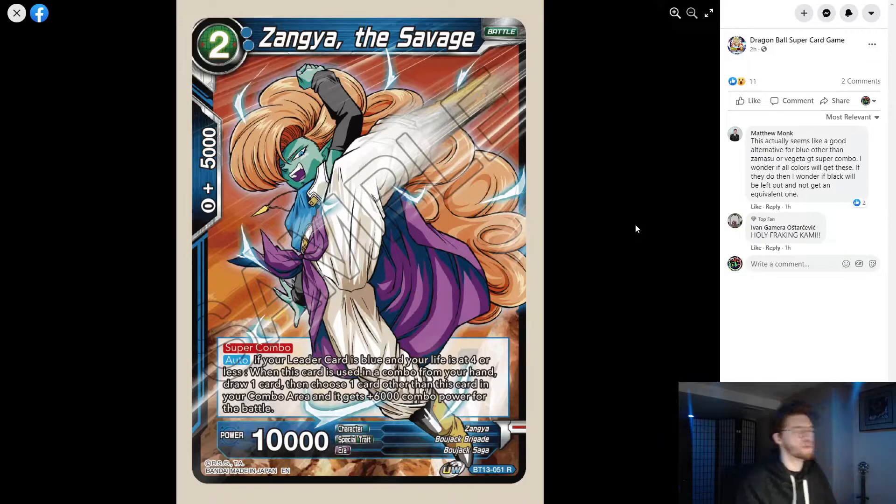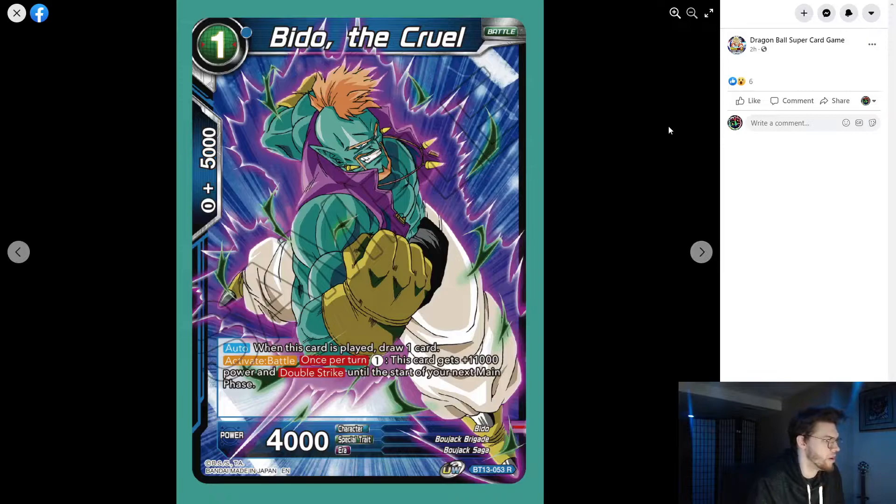Choose one card other than this one in your combo area — it gets 6k power for the battle. So it's inherently a 5k combo that draws you a card, but it becomes an 11k combo. These are one-drop draw-one 11k combos. The catch is that if this is the only card in your combo area it's only a 5k combo, so you have to combo with something first and then play this card to make it 11k — interesting sequencing.